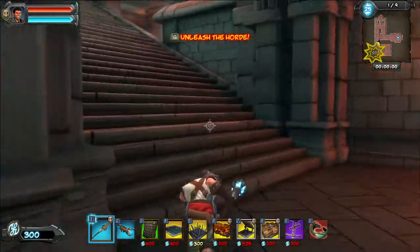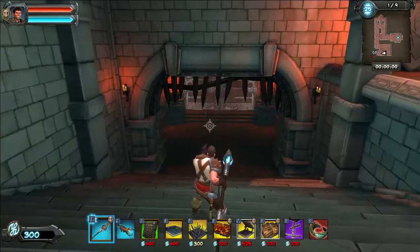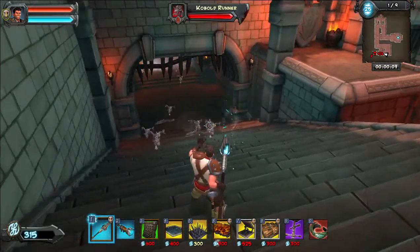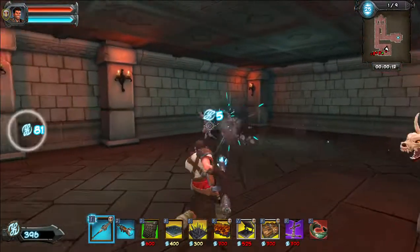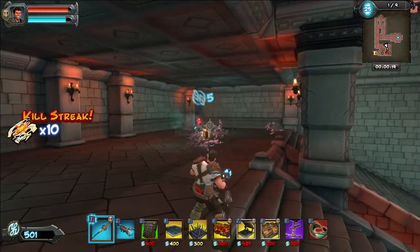The very first wave is gonna be coming from this side, so we may as well be over here to help defend it. We are getting Gnoll Hunters now — they're essentially the DDTs of Orcs. They will just run at you with a lot of speed and a lot of power and try their best to mess you up. There's one of them right now. They don't really care too much about actually getting to the exit — they just wanna kill you.